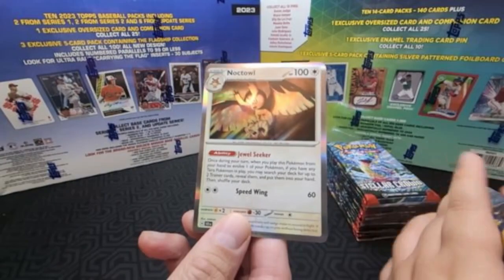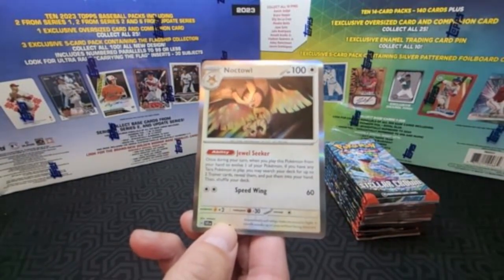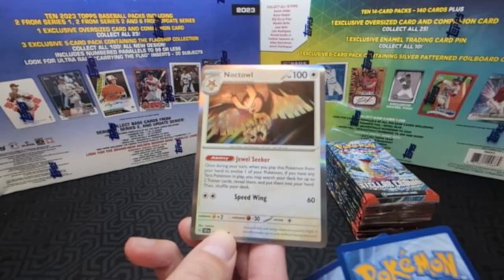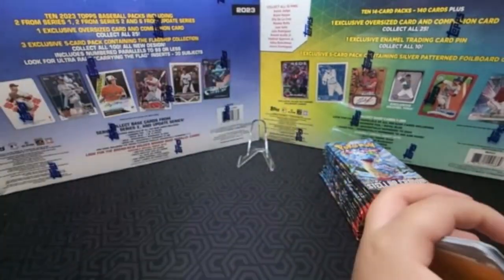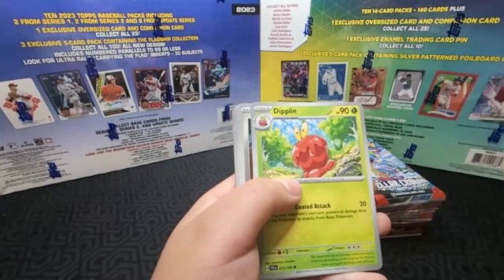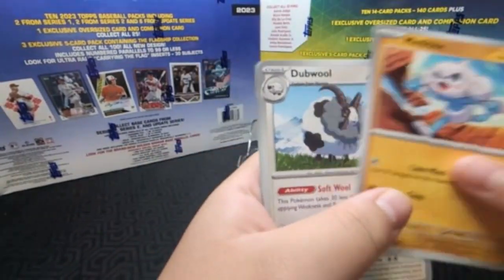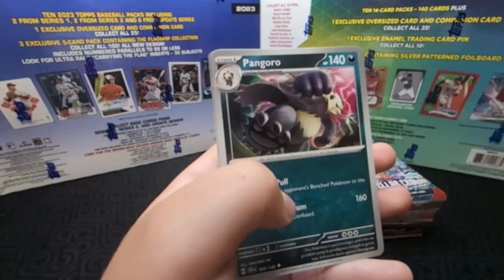It's interesting — the stage one has a very low knockout, but the thing is if you play this ability, you get two trainer cards. That's a big deal in the game. You can get one item and one supporter — actually it's two trainer cards total.